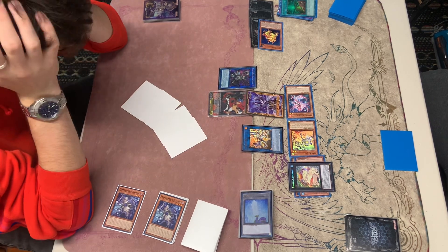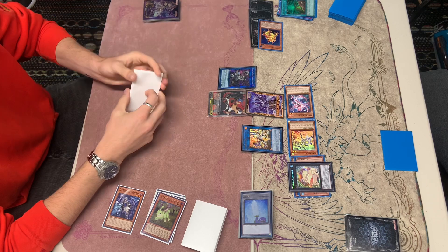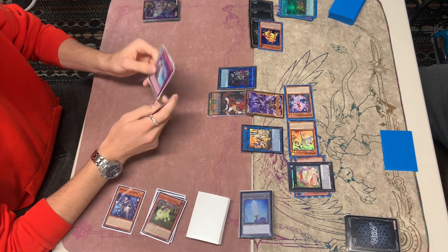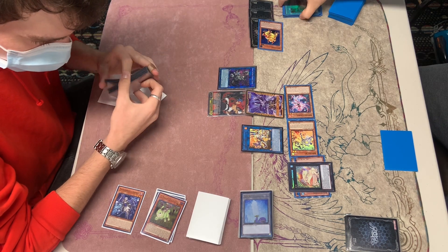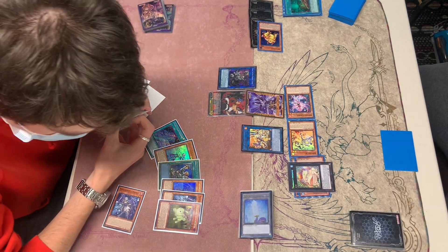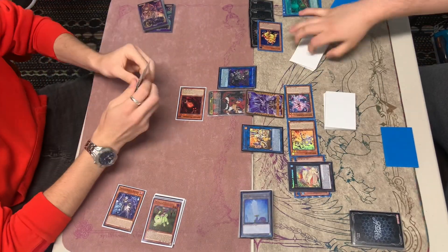He's going to activate a Danger card. We're going to hit the Jackalope here — Jackalope that's going to activate. He has a Starlight where we put down our Super. He summons out the Level 4 Mothman. Very, very good.